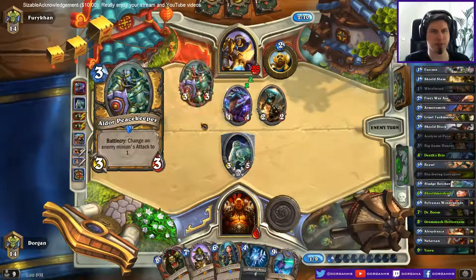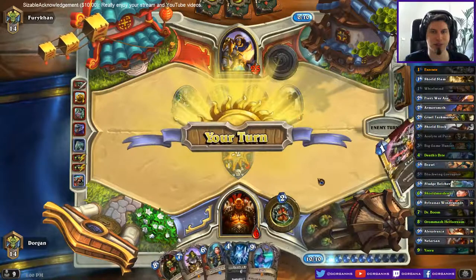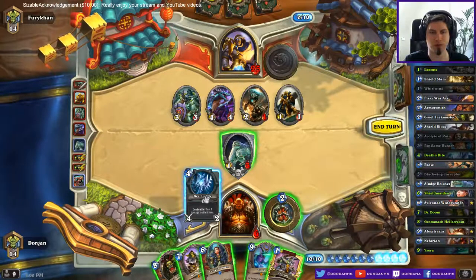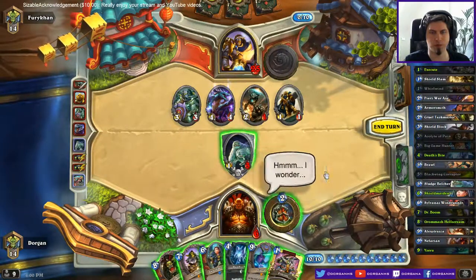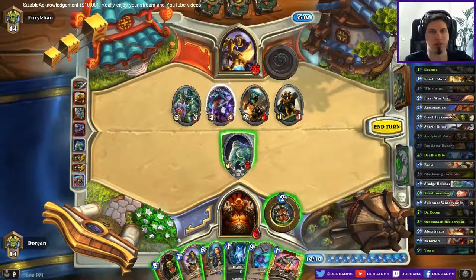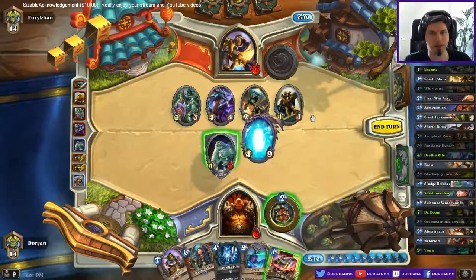Why not Maiden before the Whirlwind? Because I need something to survive this — otherwise I have no board at all and I don't contest anything on the board. Not going to work I guess. I like Strasza would have been a good way to come back here. Maybe Grom actually. Taking too much damage — kinda out of resources. I just have to continue this way I guess.